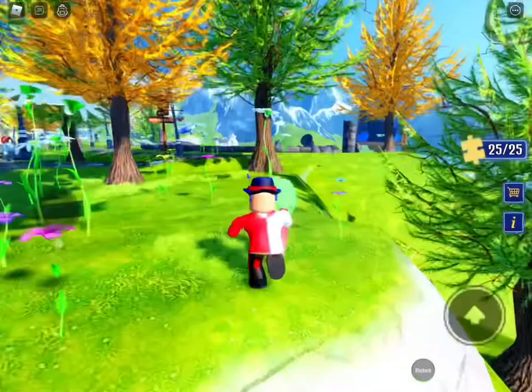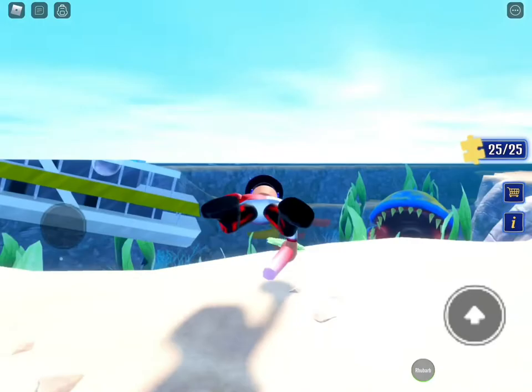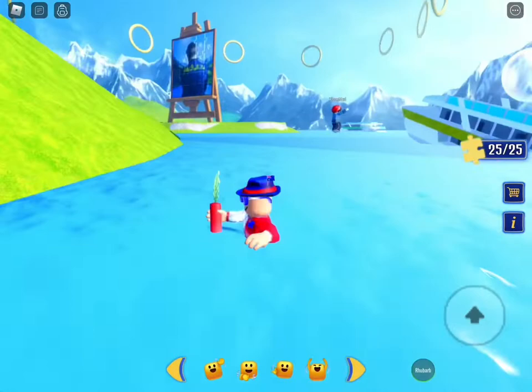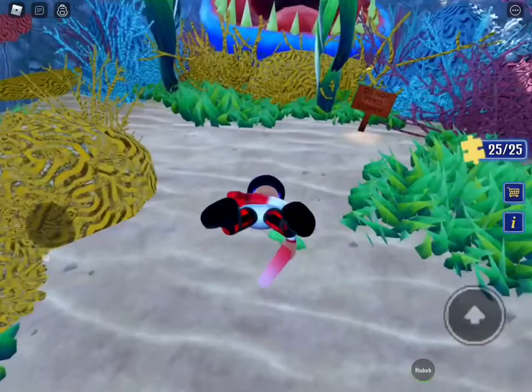We're heading down to the little sea or lake, whatever you want to call it. See this boat right here? You should be able to go down — there'll be a massive coral area. Basically where it is is this little boat opposite the little art puzzle thing. So what you want to do is go under here where the coral forest is.